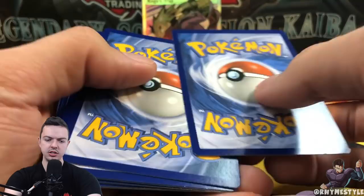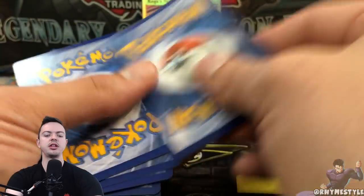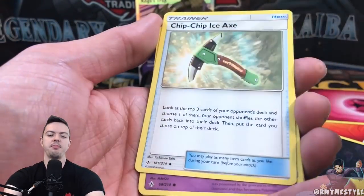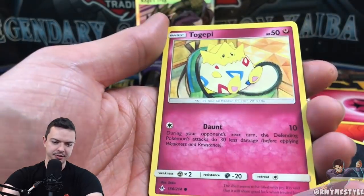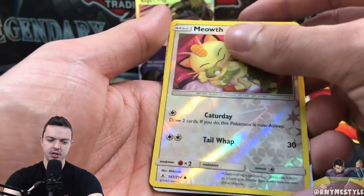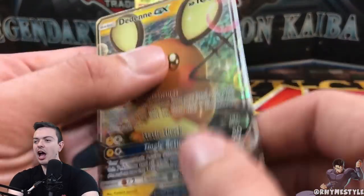Okay, back to it. We got the code card, then one, two, three with an energy — we got the Fairy Energy. I knocked over Koga's Trap. What we got in this pack — watch this be a Charizard.